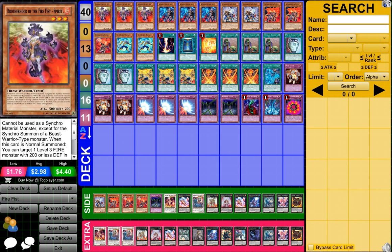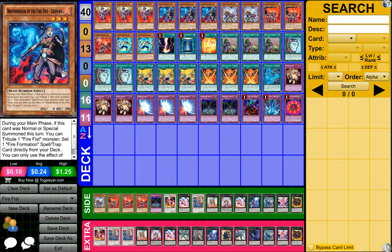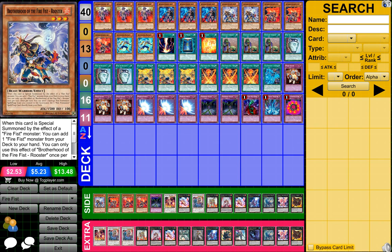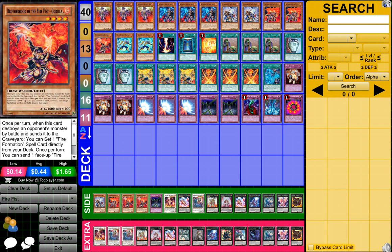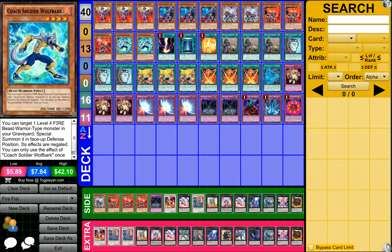So to start off, what you need is 3 Brotherhood of the Firefist Spirit, 3 Brotherhood of the Firefist Leopard, 2 Brotherhood of the Firefist Rooster, 2 Brotherhood of the Firefist Bear, 1 Firefist Gorilla, and 2 Coach Soldier Wolf Bark.